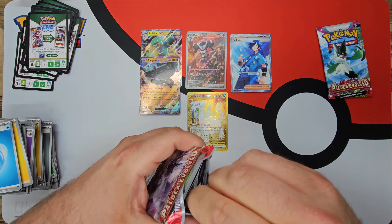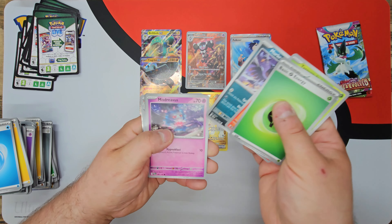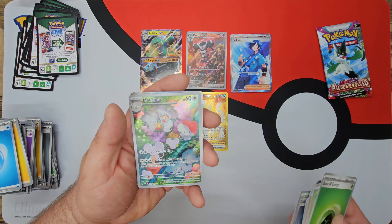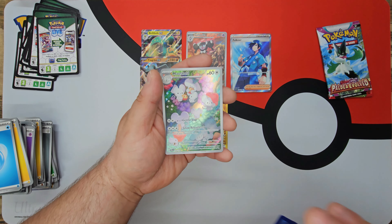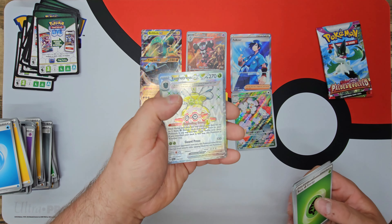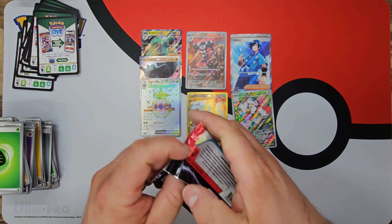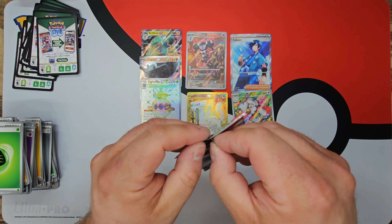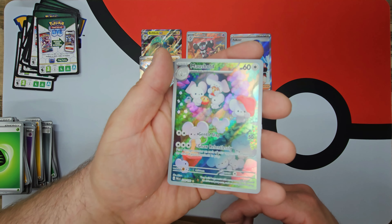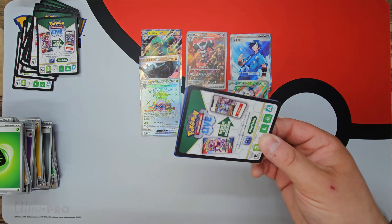Hopefully in the last two packs we can get a little bit of luck continued. Oh, we got a Klawf Stack, Calamitous Snowy Mountain, a Maushold Special Illustration — or just an Illustration Rare, one gold star. Wow, we are absolutely — and we got a Froslass EX Ultra Rare right there! That is the first time I have pulled a double hit like that ever, and I've opened up now 136 packs between the two sets. I am absolutely speechless. The artwork on this is fantastic. We can't believe we are killing it.